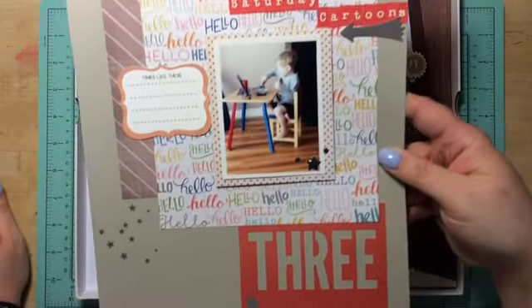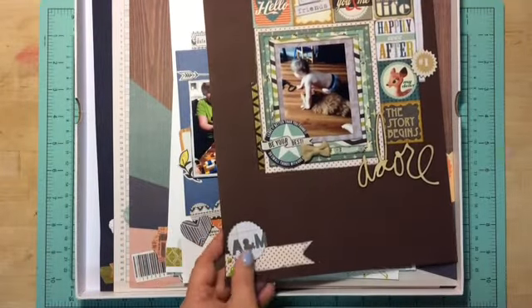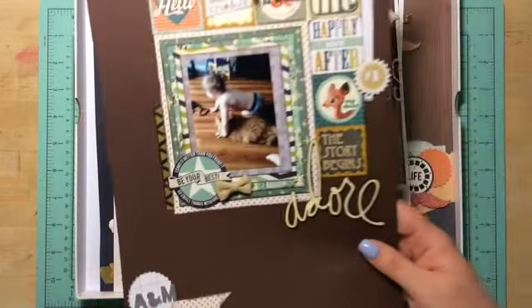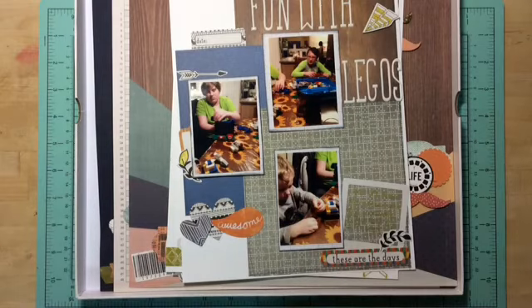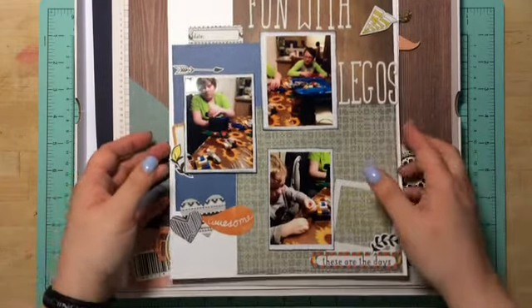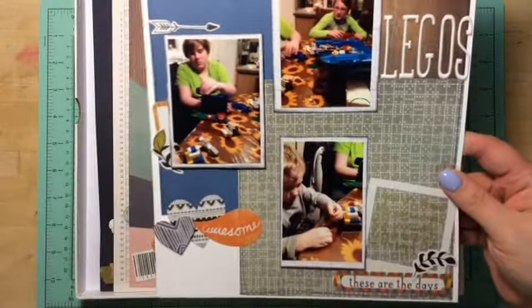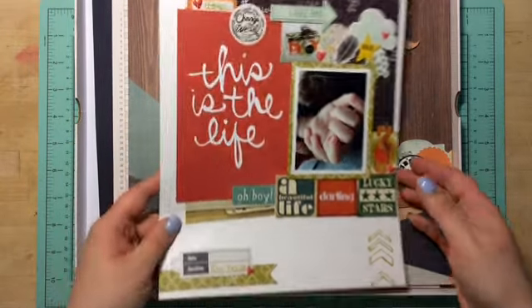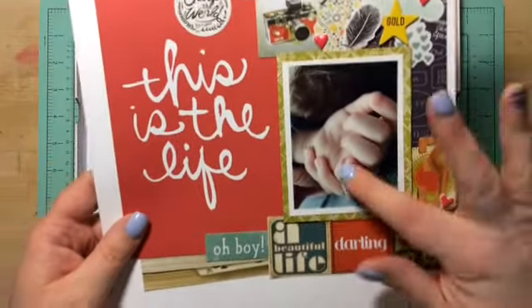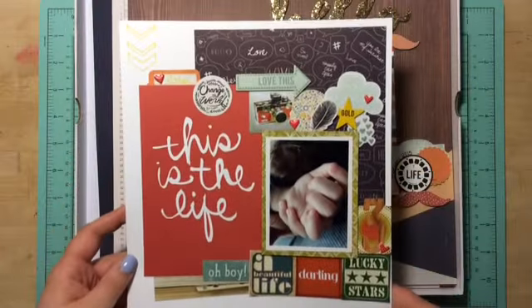My next one is my little peanut eating cereal on Saturday — as it says, Saturday cartoons. Another one is my peanut and my fur baby. Then one called Fun with Legos — it's all my guys playing with Legos at their grandma's house. Next one is just Asher's hands. I just thought they were so cute, so I had to do a little page of them because he's three and he's not going to be three forever.